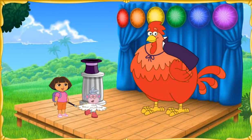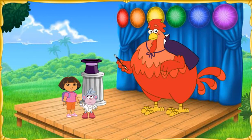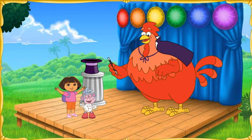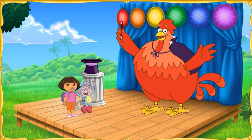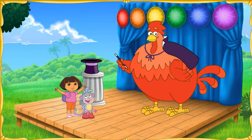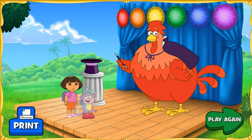Big Red Chicken, here's your wand! Now we can turn Boots back into a monkey! We need to use the magic wand and say... Abracadabra! Lo hicimos! We did it! We turned Boots back into a monkey! Click Print to make a magic hat to wear! Or click Play Again to go on another Magic Land adventure!